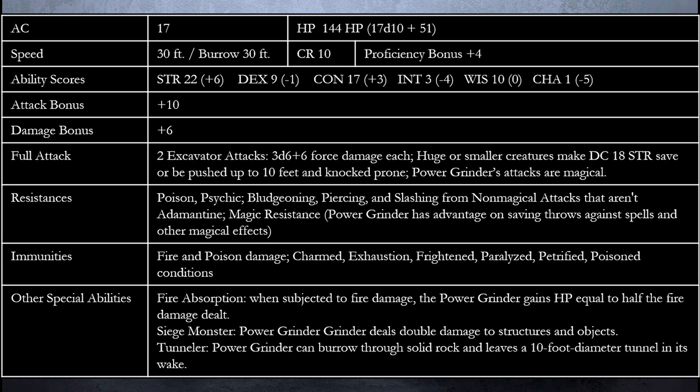The Power Grinder's attacks are considered magical, so resistance to non-magical attacks no longer applies. It resists poison, psychic, bludgeoning, piercing, and slashing from non-magical attacks that aren't adamantine. It also has magic resistance, granting advantage on saving throws against spells and other magical effects. It's still immune to fire and poison damage, and immune to the Charmed, Exhausted, Frightened, Paralyzed, Petrified, and Poisoned conditions. The special abilities — Fire Absorption, Siege Monster, and Tunneler — all work exactly the same as the standard Ruin Grinder.